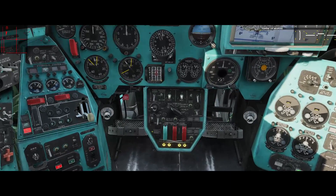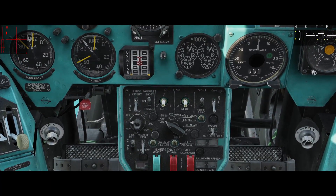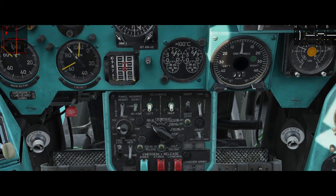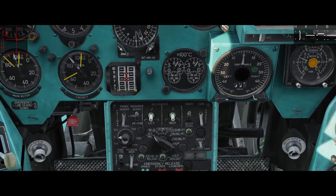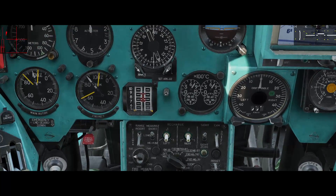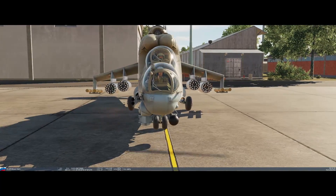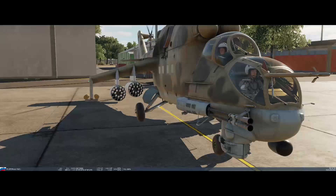Then of course we need to switch the master arm on. Here we have the MG burst switch — it's a three-way switch with short, medium, and long. When you put it to short and select the rockets, you will get four rockets out of the pod for each squeeze.